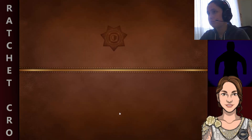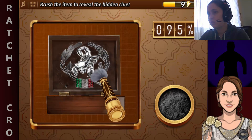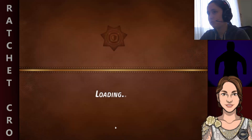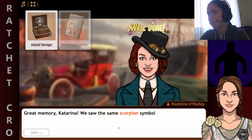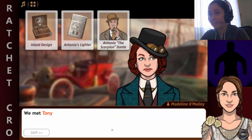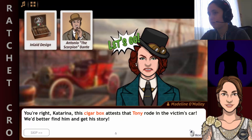Now the cigar box — Scorpion. I know someone whose surname is Scorpion. The cigar box seems familiar: a scorpion above an Italian flag. I saw the same scorpion on the lighter of an Italian gangster, Antonio Dante — he goes by the alias Tony the Scorpion. We met Tony when his brother was murdered, mistaken for the Scarlet Slayer. He's a real mobster with no love for the Irish, but could he have killed Tommy Boyd? Did the cigar box attest that Tony rode in his car? You'd better find him and get his story.